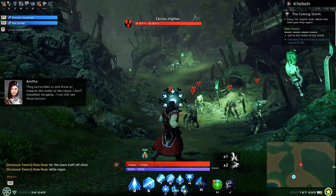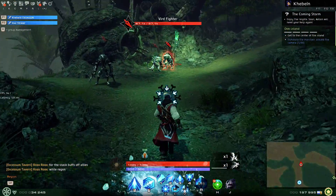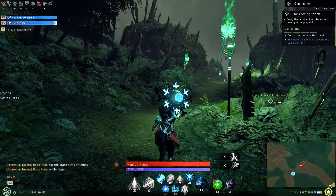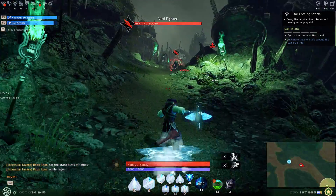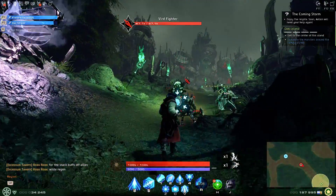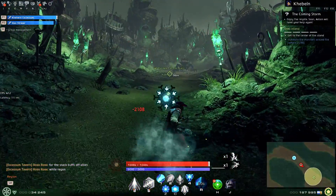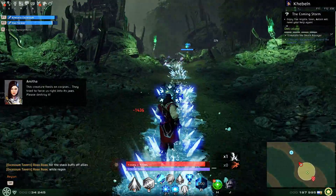If you go left over here you can enter the optional boss — it's usually not worth doing unless you're farming gear. This way we're going to the last boss, which is pretty much one of the easiest bosses in the game. He literally self-destructs.